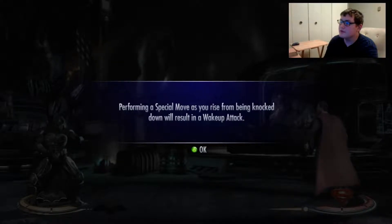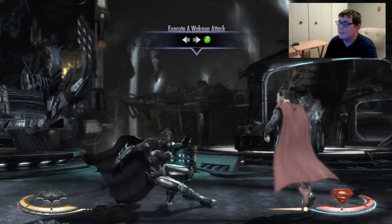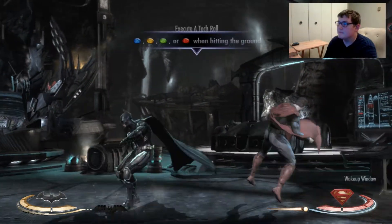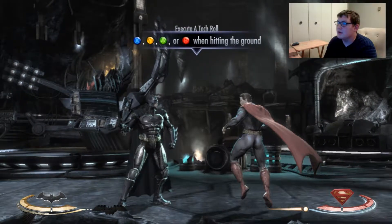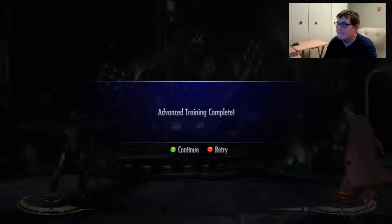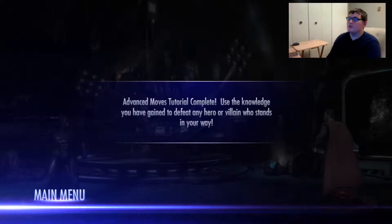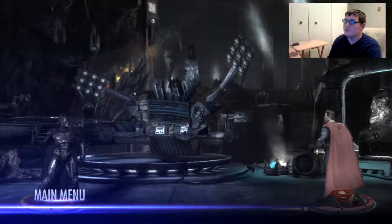Performing a special move as you rise from being knocked down results in a wakeup attack. Advanced moves tutorial complete. Use the knowledge you have gained to defeat any hero or villain standing in your way.